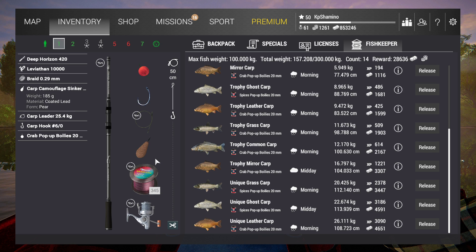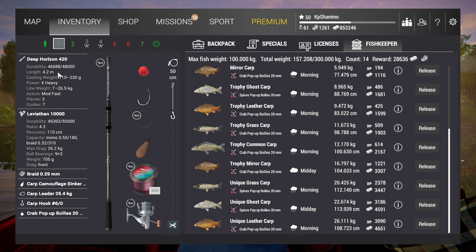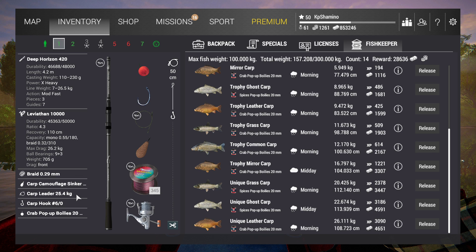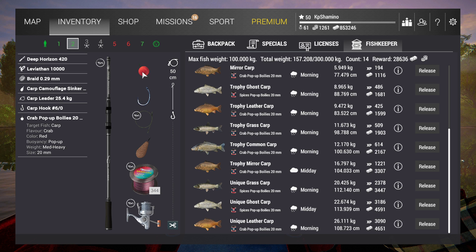It's the heaviest setup that you can have if you go carp fishing. I would not hesitate to invest in it because you need to level up four levels and you're going to make a shitload of money - I think easily maybe one million to one and a half million currency before you're level 54 and can go to the Mississippi River. The setup is: Deep Horizon 420 rod, Leviathan 10,000 reel, Braid 0.29, the Carp Camouflage Sinker 185 gram. The Carp Leader 25.4 kg, Carp Hook 6.0, and I'm fishing with two kinds of boilies: the crab boilies pop-up 20mm and the spices 20mm pop-ups. No ground bait.